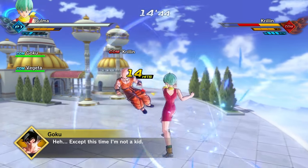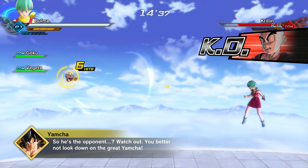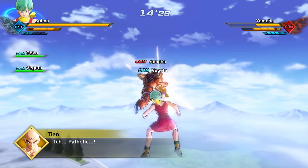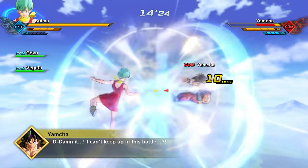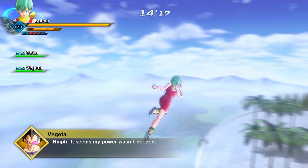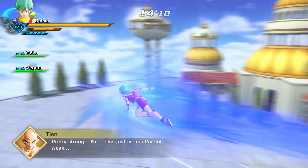This is crazy. Bulma can't fly, so that's a little unrealistic — though none of this is realistic at all. Look at Bulma flying! Dude, Bulma just took out Krillin. She's probably mad at him for leaving her alone on Namek. Oh no, she's fighting Yamcha! Bulma going up against Yamcha — she's ticked. She doesn't have any ultimates or supers, which kind of stinks.